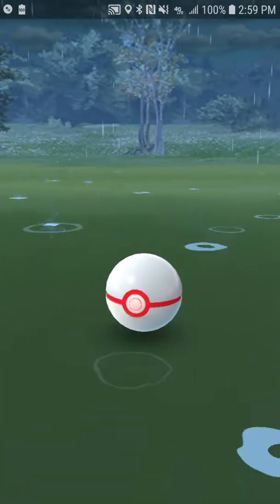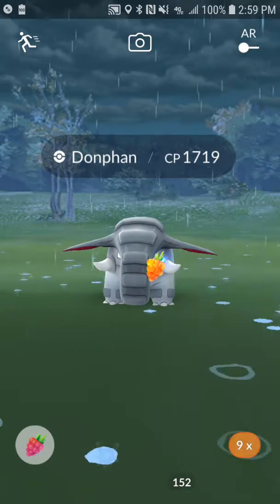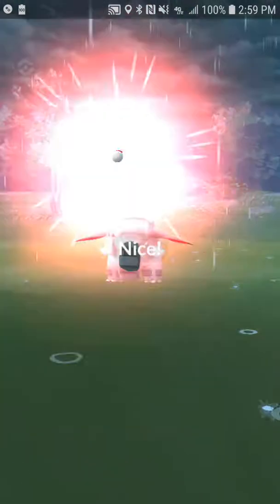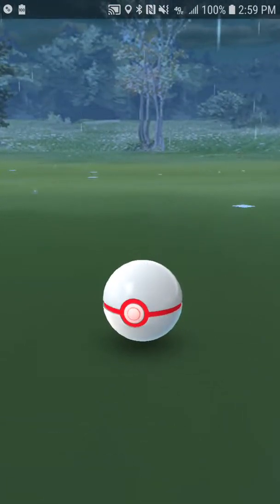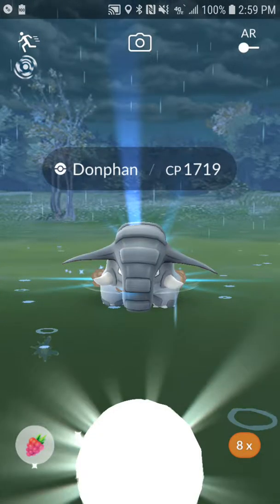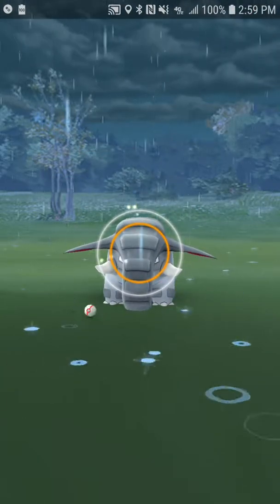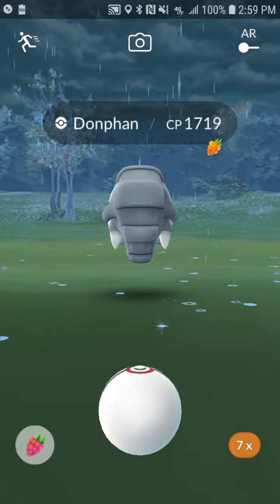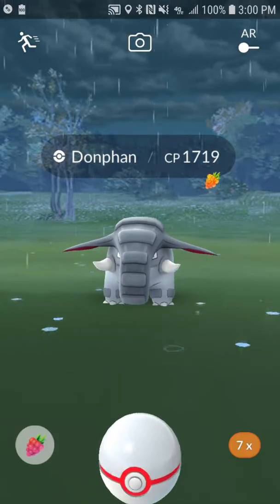Come on - one, two. Ah, it popped out. That's alright. I kind of want this one. One, I want to know how good it is. I'm proud of this solo - this was a good one, weather boosted, level 30s, we got it done. We just barely got it done, but we got it done. Donphan ain't no slouch. Donphan also apparently has a really low catch rate, because gold berrying, curveballing, it's just not working. We went for the great instead of the excellent and missed completely. We're not going to catch this thing because we can't throw at it. We got seven more throws, I think we should be alright. The weather's about to change too - it's not going to be raining much longer.